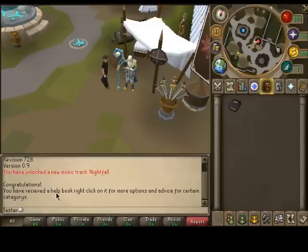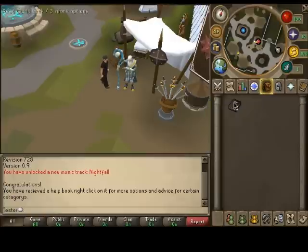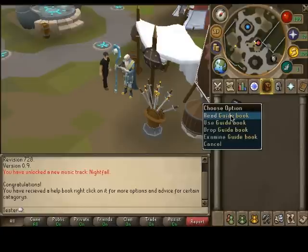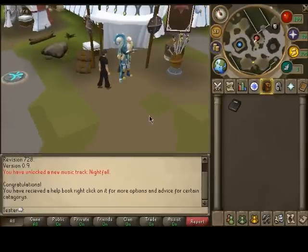So congratulations — the help book has been put in your inventory. With Elderazzi before, there was a help book that I made custom, like a custom item. The right-click options were help in certain areas of help, so you don't just read a giant page full of help tips. You right-click it and instead of 'read' it says skills, monsters, slayers, and so on and so forth. It's a lot better. I have to do that again because I updated the cache and deleted it.